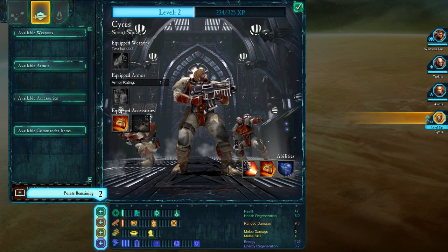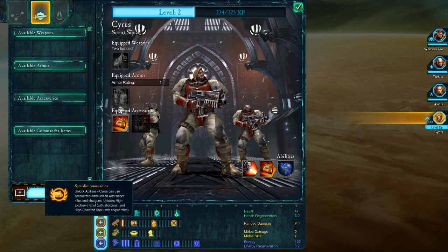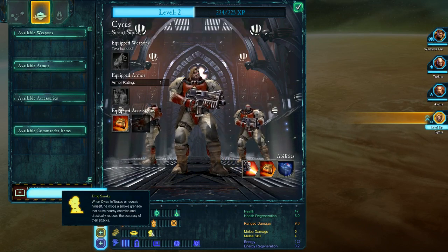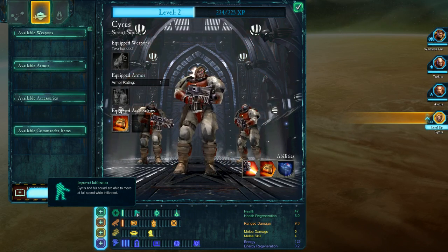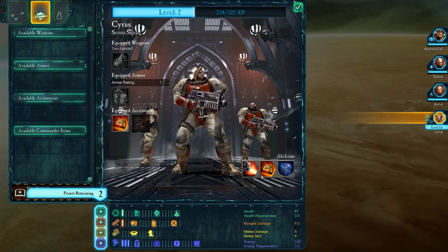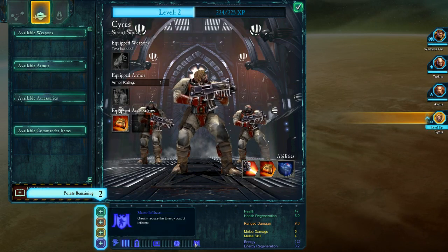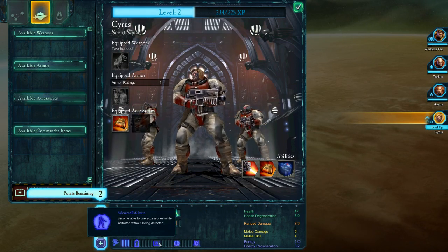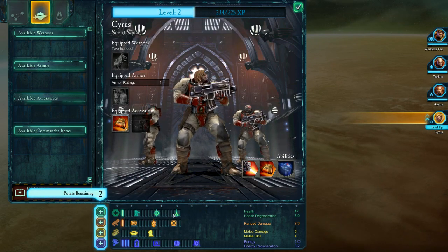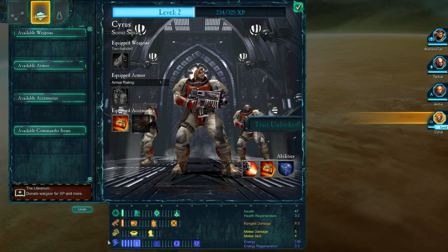For our heavy weapons guys, let's put the first two points into ranged to extend the range of all ranged weapons. For Cyrus, the stealth infiltration ability uses energy, so I want to invest heavily in energy. But health is one of the primary things to focus on for everybody, so over the next couple of levels I'll pour more points into health.